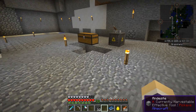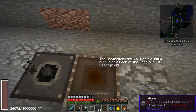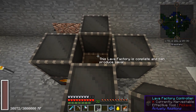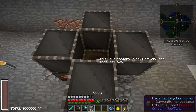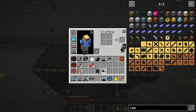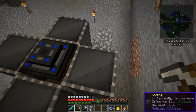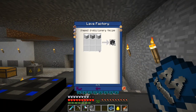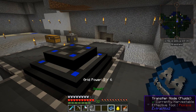I'll save this coal for later and put the casing in place — casing there, casing there, casing there, and casing there. That should do it: lava factory is complete and can produce lava. Next up I'll block that off, put one of these on, and try to break that out from there. We need to see when lava actually gets produced — it requires 150,000 RF per block of lava.